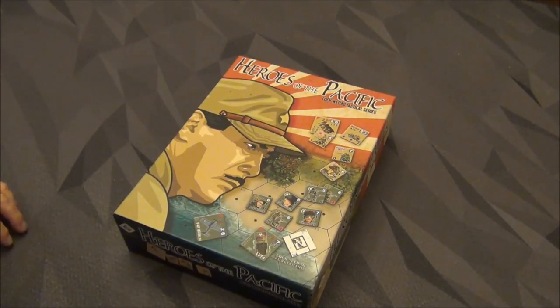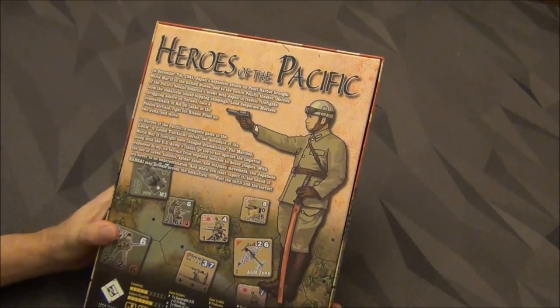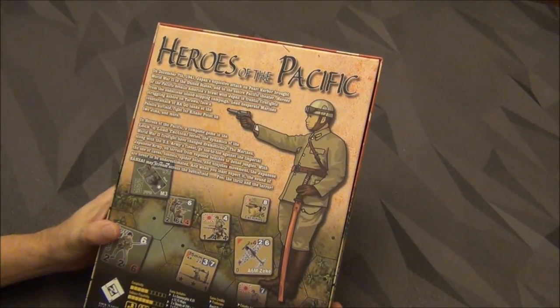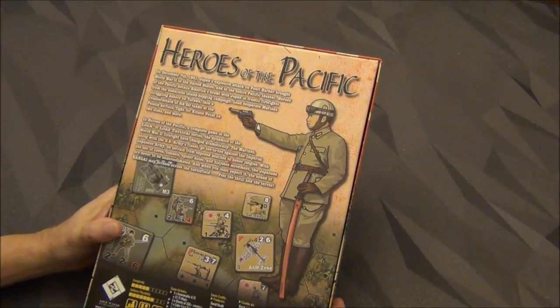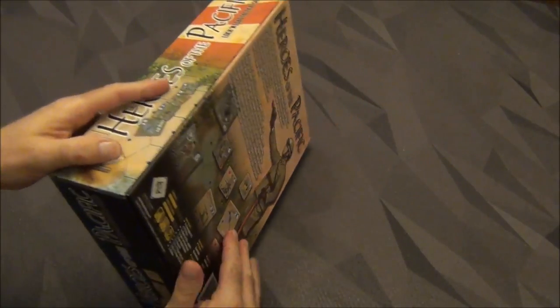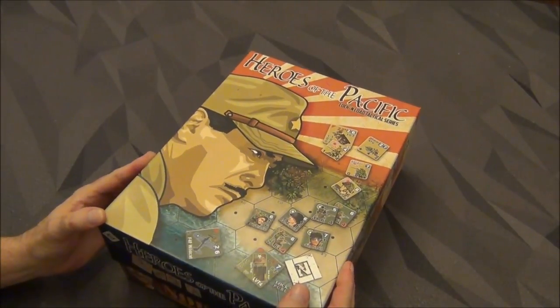It's not just the Marines though — they are going to have Army in this as well. It's described as Heroes of the Pacific detailing America's brawl with Japan in frantic firefights from the audacious island-hopping campaign: lead desperate Marines struggling ashore on Tarawa, face a counterattack with Hago tanks at Peleliu Island, fight for Kitano Point and Iwo Jima and more. There's not a lot of love out there for the Pacific Theater — tons for the ETO, both East and West Fronts, but not as much for the Pacific. This is your answer in the Lock and Load Tactical Series.